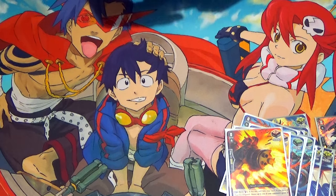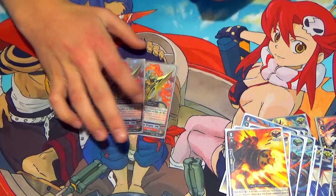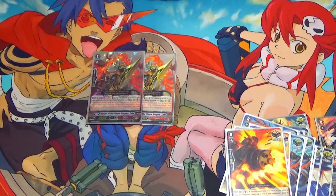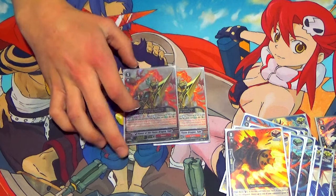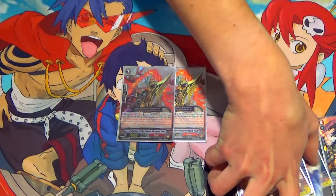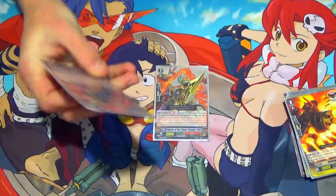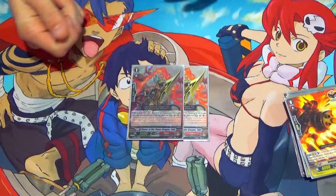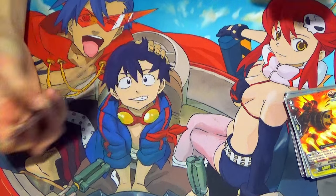Moving on to the grade 1s — we got 2 Spear of the Flame Dragon Tar. This is a unit from the Legend deck. Its skill is Act, once per turn, GB1, Counterblast 1, and Soulblast 1: pick a unit and give it 4k. It also gains the skill where, on attack, you check the top 5 cards of your deck for a grade 3 or greater Flame Dragon card, and add it to your hand. It helps search out Overlords for the Ace, or just stride fodder — it's nice.